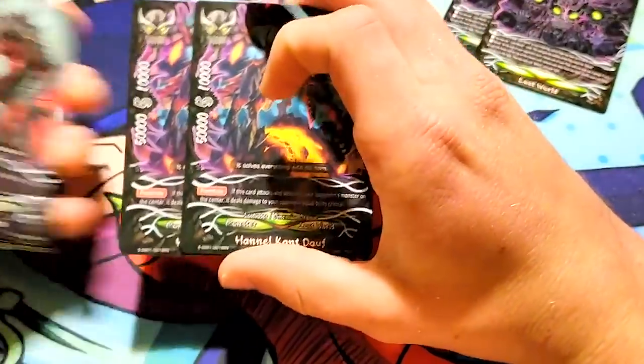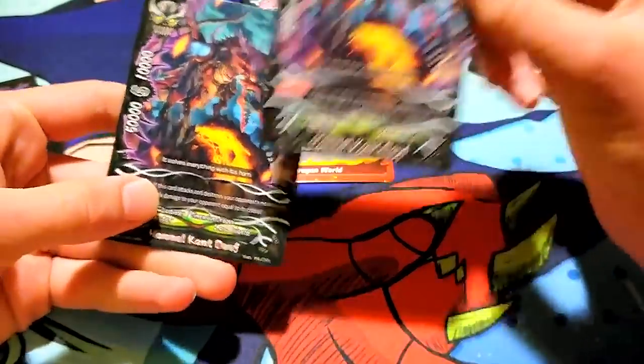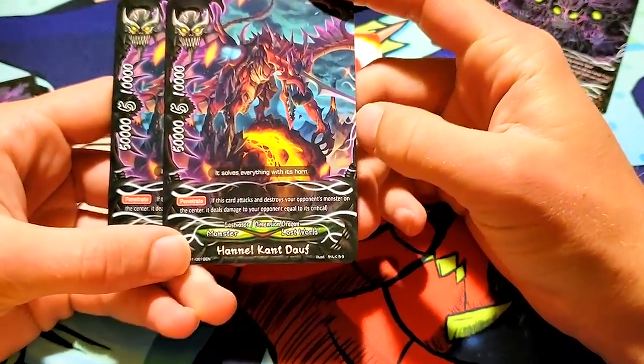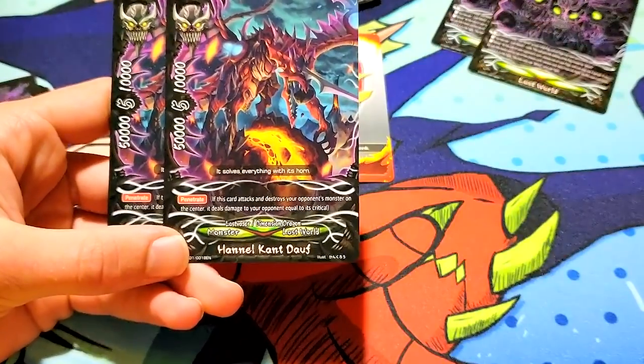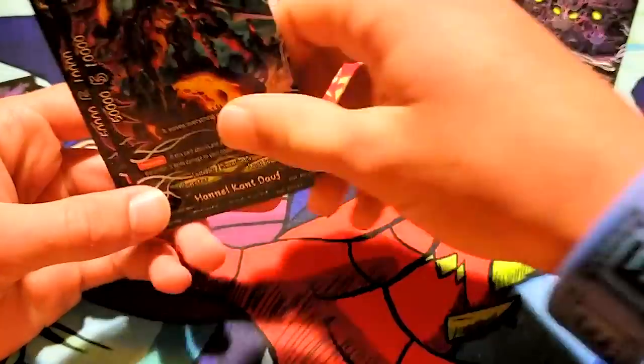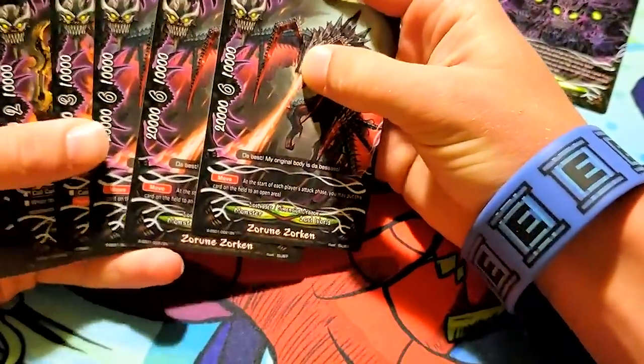Then we got two Hanelkant Doff — are these German or something? It solves everything with its horn. 50,000 power, 10,000 defense, and 5 crit. It also has penetrate and no cost. These are just hilarious.